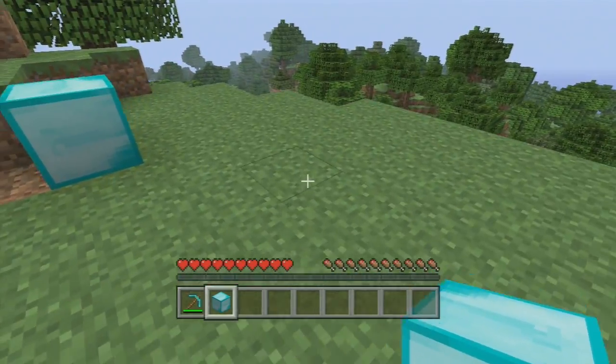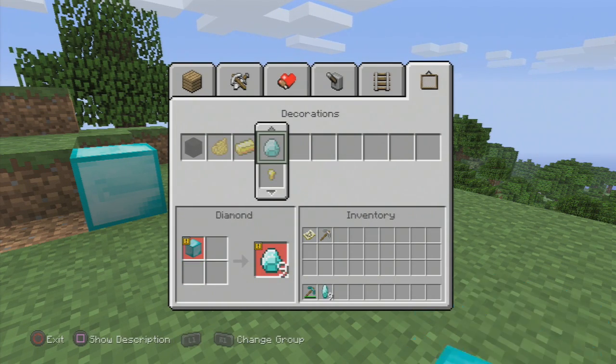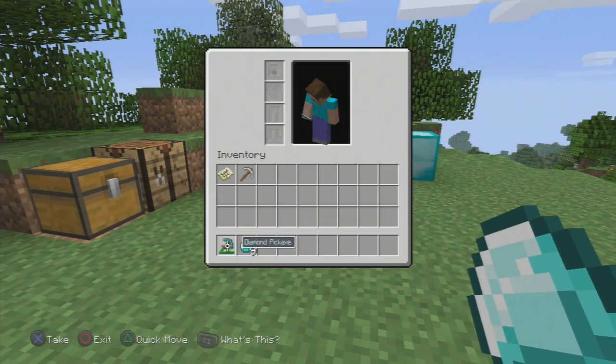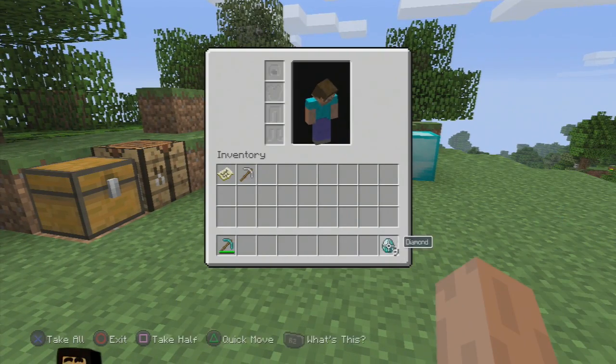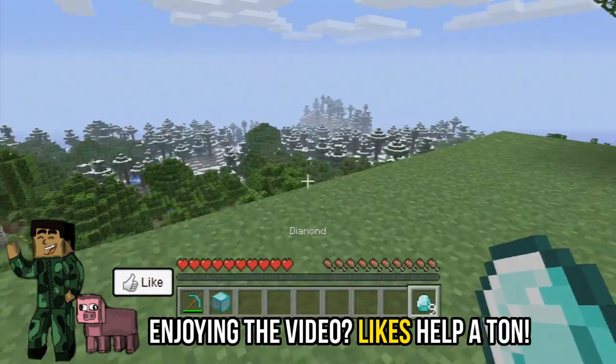Instead of placing down this block, you can go into your inventory and take that diamond block and create diamonds. Now you can see I have 9 diamonds there, as well as my diamond block on the ground. So I've successfully duplicated that block of diamond.